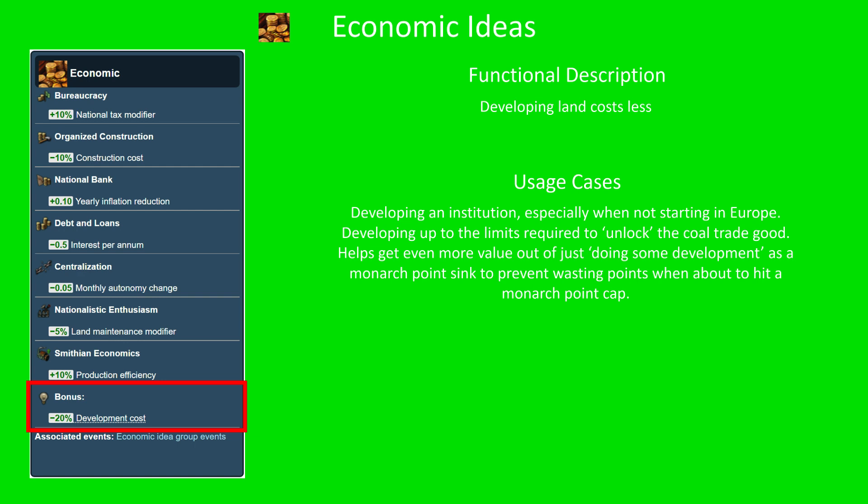Additionally, it gives you a bit more value out of when you're about to hit the monarch point cap. When you're engaging in gameplay and just to prevent hitting that cap, you go do a little bit of development — well, you get to do that little bit of extra development when you've got this finisher active.